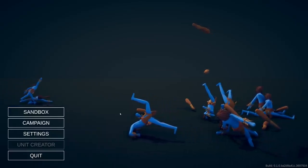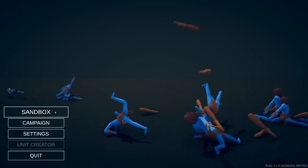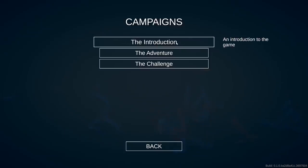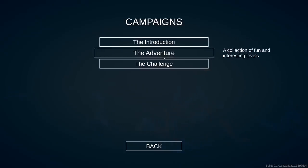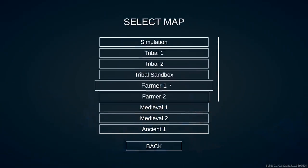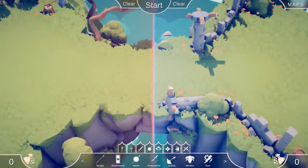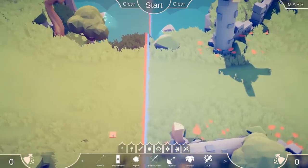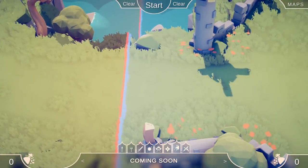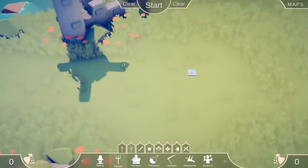There are two different modes: sandbox mode where you can spawn any units you want, and campaign mode which has a tutorial, adventure mode, and a challenge mode. For those not familiar with the game, let's jump right in. We'll go to the medieval map. TABS is like one of the first games I remember being a battle simulator - you select your faction, and there's quite a few.